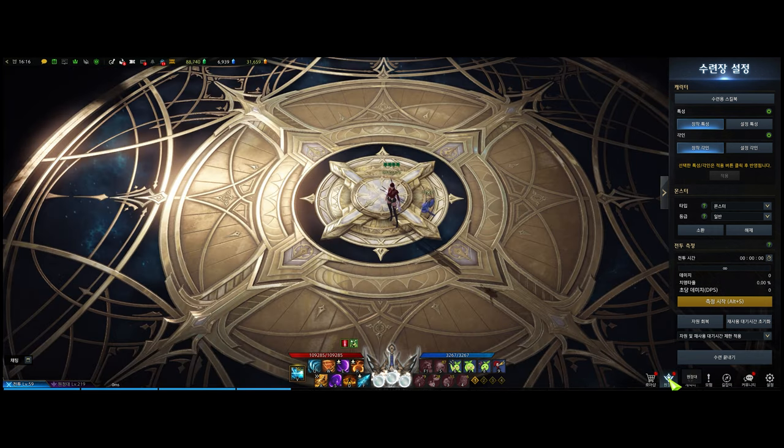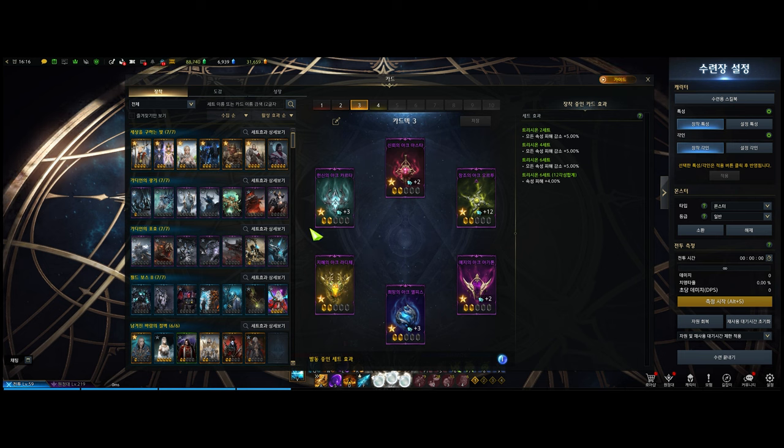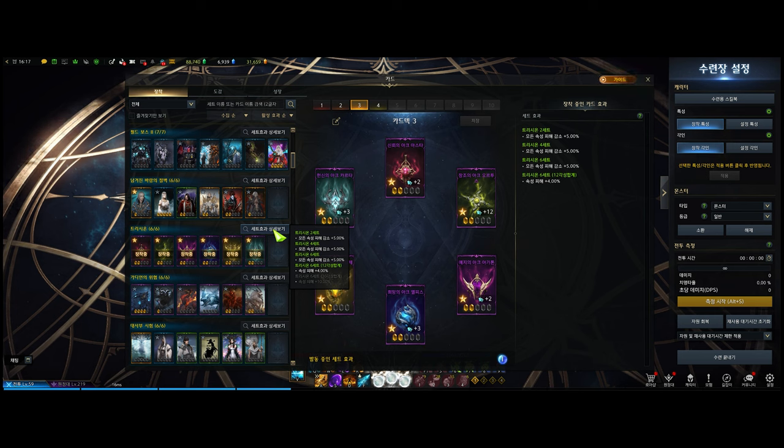So let's begin. First, what are these cards? You will be able to see what these cards do when you open up the card catalog and put your mouse over the set effect details. Let's look at the Trixion card set as an example. It says all elemental related damage reduction by 5% for 2 set, 5% for 4 set, another elemental damage reduction 5% for 6 set. And then for the 12 awakening, you can do extra damage with your elemental attack. And then for 30 awakening set, you can do additional 10% elemental damage.